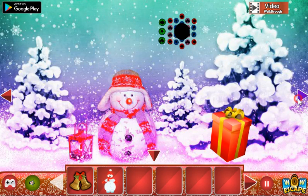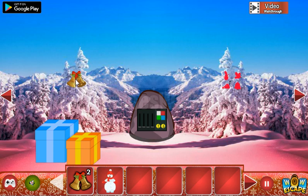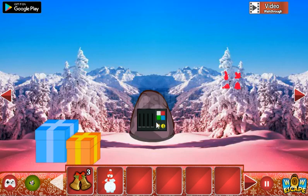Let's go to the right. Here's a bell, and one more bell. Going further, let's get this hint: white is three, red is five, blue is two, and green is four.